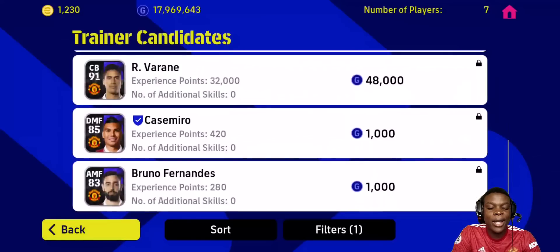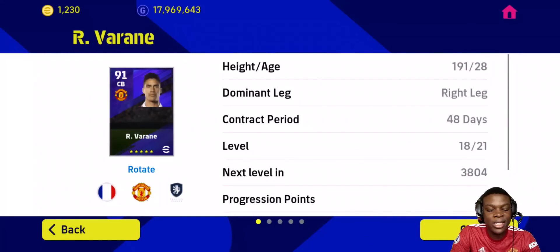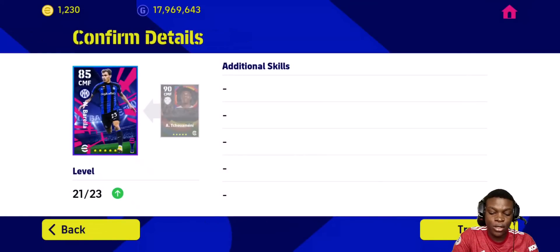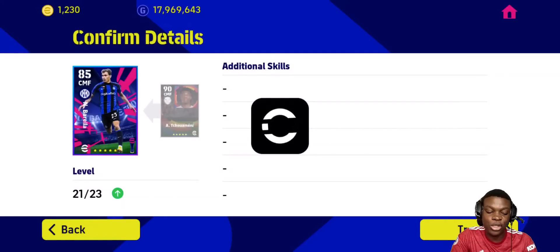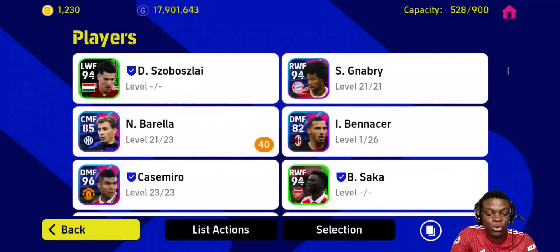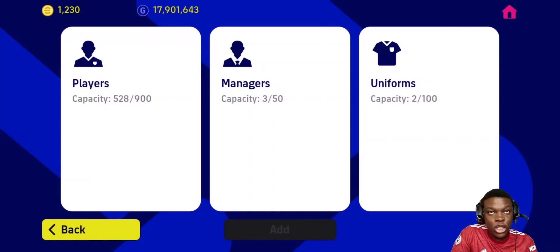For example, I've trained Varane to 91 at center back but I don't use him anymore since I have WD Highlight Varane. So I'll click on Varane, transfer his points — it's more like releasing him — and those points get transferred to Barella, who I'm actually going to use. But it does cost GP. As of now, I'm not sure it's worth it, because you're going to lose a player and still have to spend GP to do the legacy transfer.